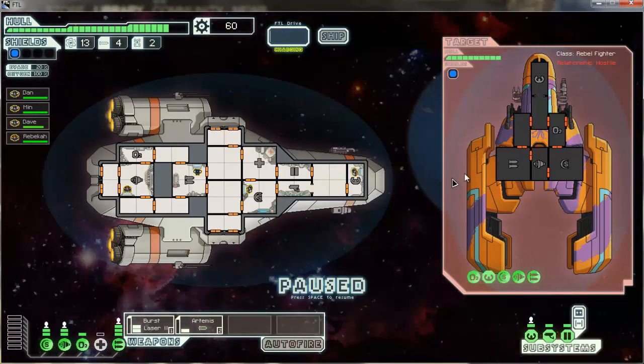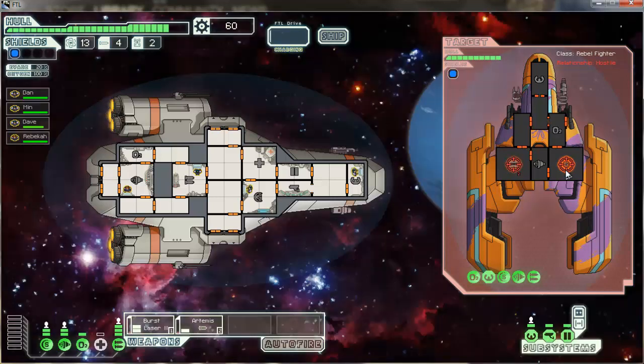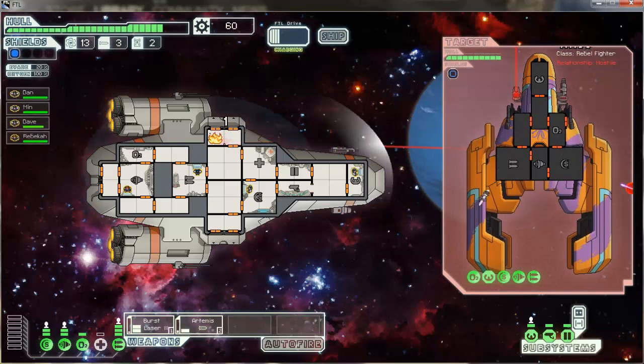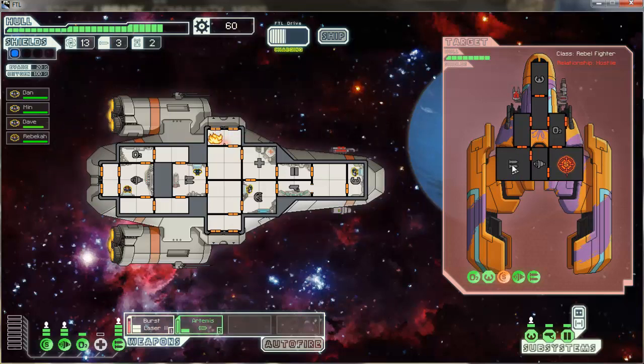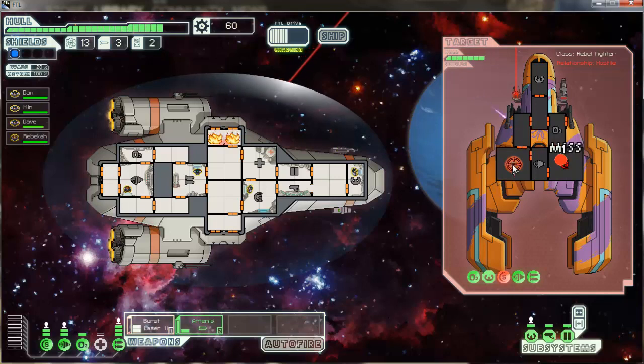Pirate ship is locking on its weapons. The missiles bypass shields, so I'm going to try to take out their weapons first with my missile, then shoot their shields with my burst laser. Let's see if we can do this. My missiles missed. It looks like they're not really doing any damage to my ship.